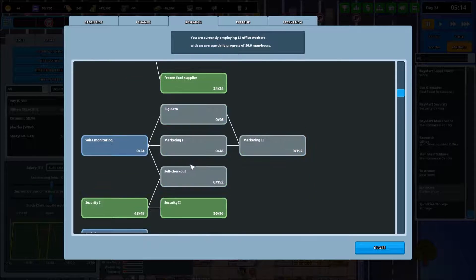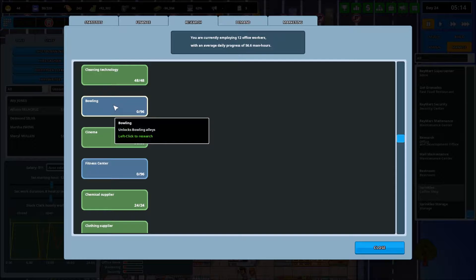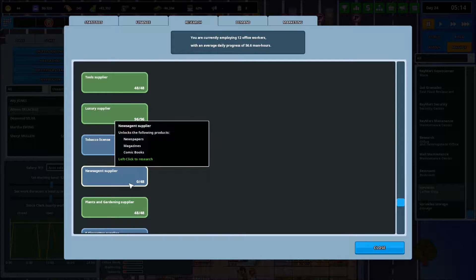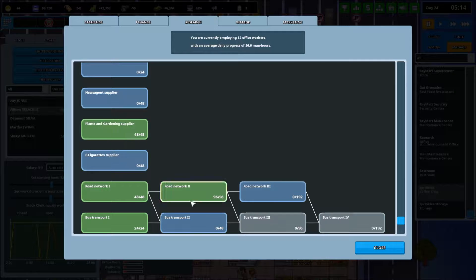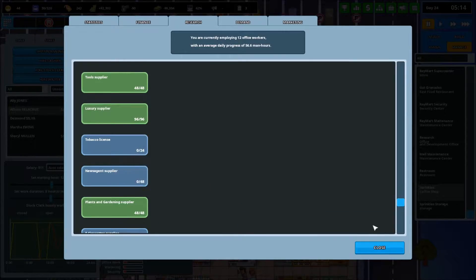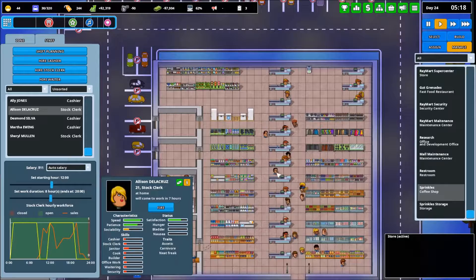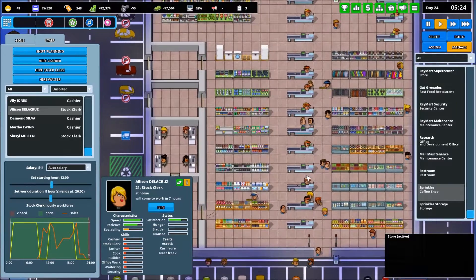We're halfway through bars. A fitness center is not going in Raymart, bowling is not going in Raymart, but tobacco — we could sell tobacco at Raymart. We can also sell magazines, e-cigarettes, and liquid. I think those two will go ahead into Raymart, because nothing says poor quality and cheap products of Raymart like trying to give our customers cancer. So we're going to go with cigarettes as our next thing to sell out of Raymart.